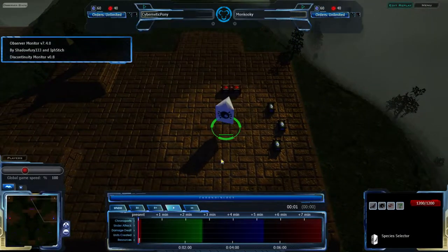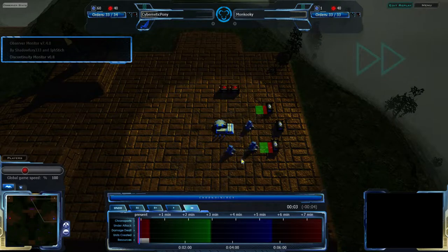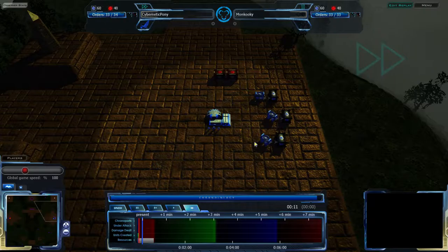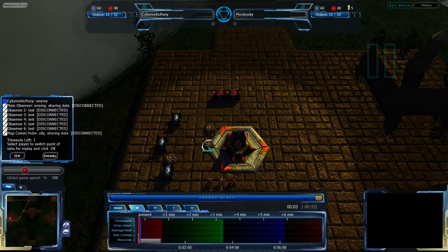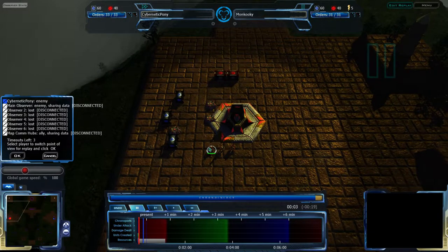So, Tomb of Heroes — a map we have seen a great deal of — and CISO, a species we have not seen a great deal of. Actually, this is the first time I've seen CISO tonight, and I think in the last couple weeks. So, CISO for Cybernetic Pony, and Moncookie on the other hand probably going for Vecure — he always does — and he continues the trend, going with tradition. Vecure it is.